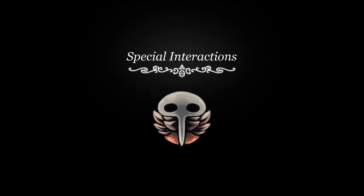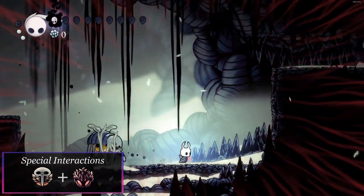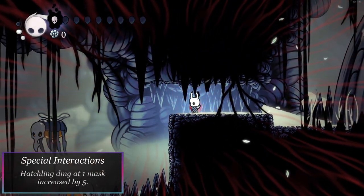Glowing Womb Special Interactions. Combining Glowing Womb and Fury of the Fallen will cause hatchlings to deal an additional 5 damage, for a total of 14, when at 1 health.